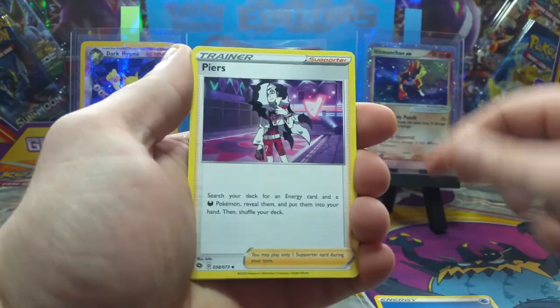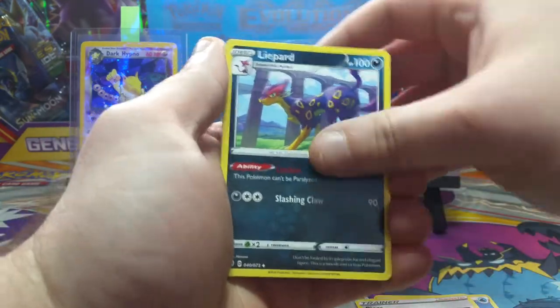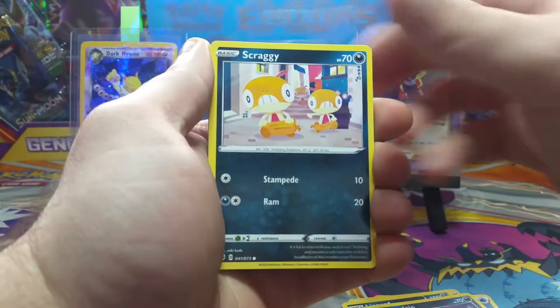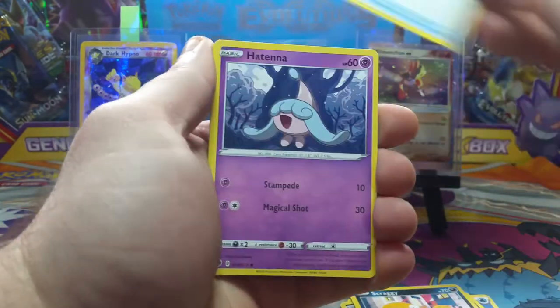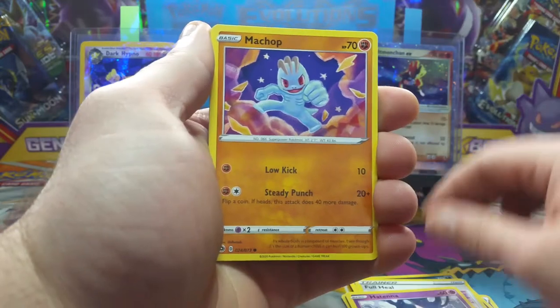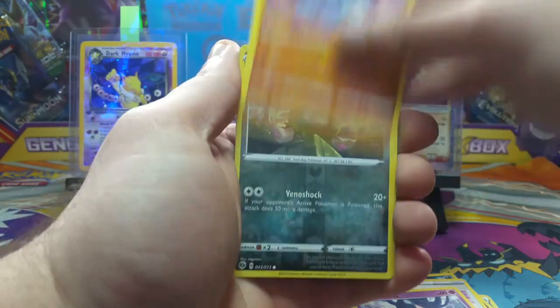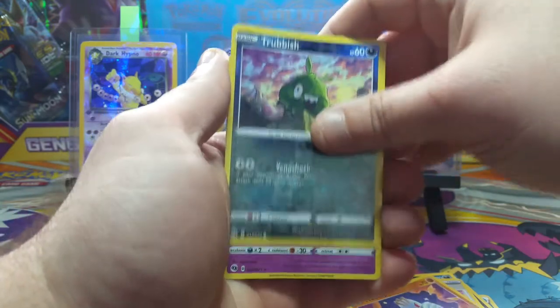Starting off with a water energy in this one. We have a couple Purrloin, Scraggy, Full Heal — oh, the Machop. I don't think we've pulled Machop that much. No reverse, Trevenant, and a regular holo.